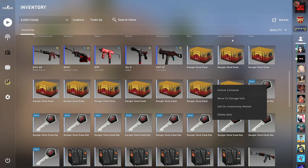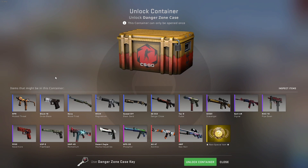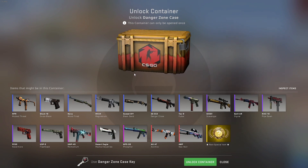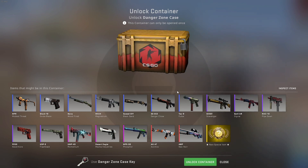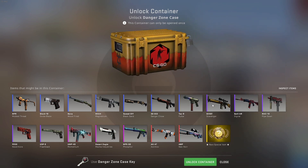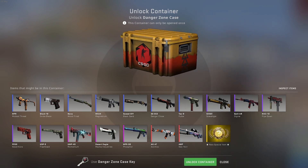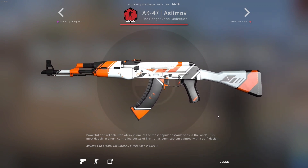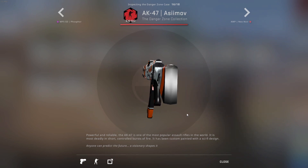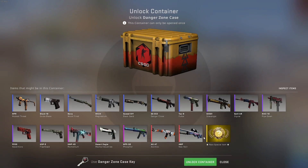We have some cases to open, and this time we're going to open up 10 cases of the Danger Zone case. This case is not one I really have to open up many of since it came out a pretty long time ago to be honest. But it does actually have some pretty nice skins — the coverage is pretty good and especially the AK Asimov. I mean, it's not one of my favorite AKs, I don't really think it's that good looking, but it's worth a lot, so I'll definitely take that.